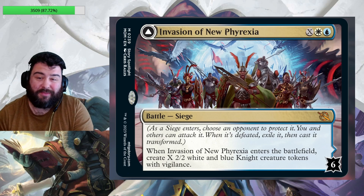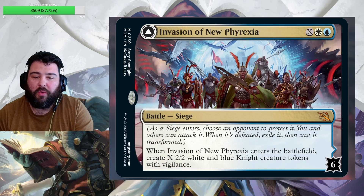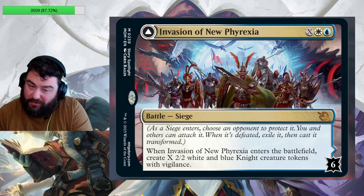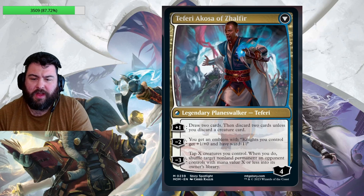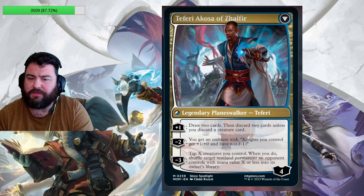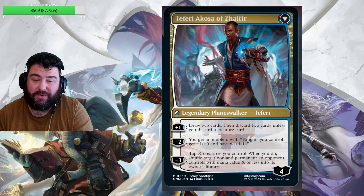Next is another battle card — you're going to want to see the payoff. It's Azorius mana and X. When Invasion of New Phyrexia enters the battlefield, create X 2/2 white and blue knight creature tokens with vigilance — and thank god they're not soldiers for standard players. The flip side has six health points and transforms into Teferi, Akosa of Zhalfir, a four-loyalty planeswalker. Plus one: draw two cards and discard two unless you discard a creature card, rewarding you for having more creatures. Minus two: get an emblem where knights you control get +1/+0 and have ward one — and if you've had knights made by the battle side, it stacks up super well.